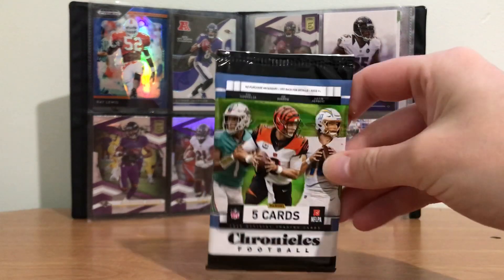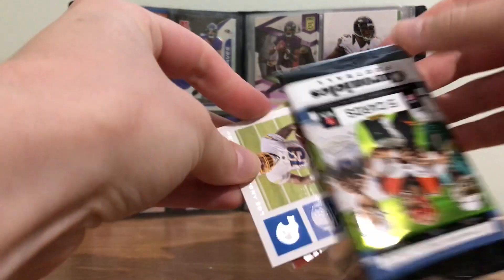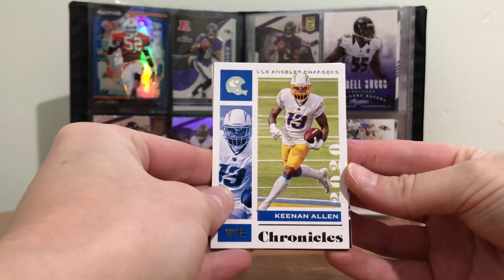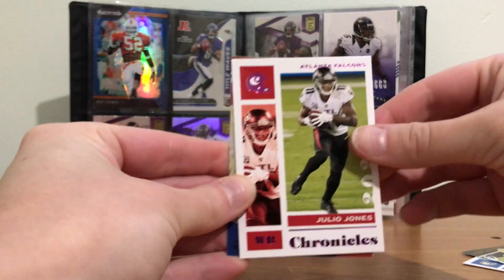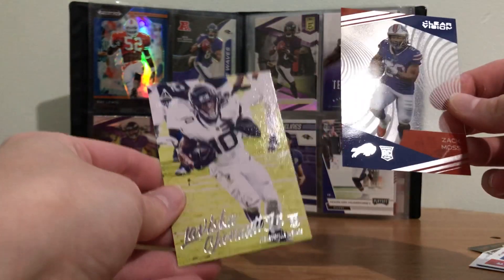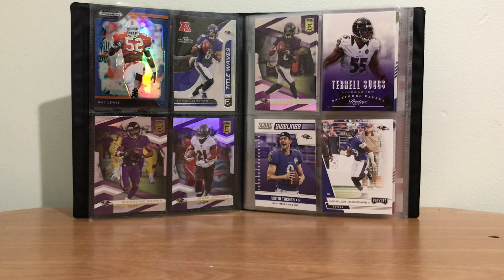Nikki's got one more pack, I've got one more pack. This is the one we took from the front — so this could be the best pack. Moment of truth. Keenan Allen. Malik Taylor, another rookie card. A Julio Jones card, pretty cool. And a Zach Moss ClearVision. A LaViska Shenault rookie card. Nothing sleeveable there. That was my first pack — I guess it's a myth that the first pack has the best stuff in it.